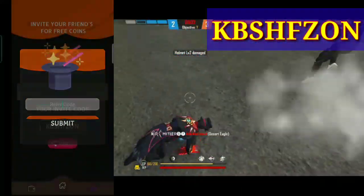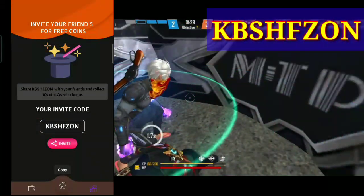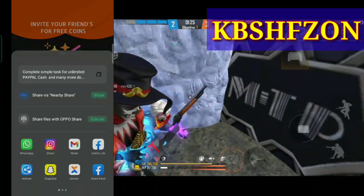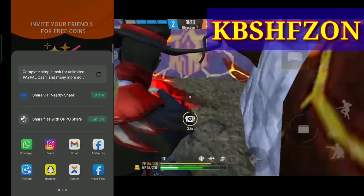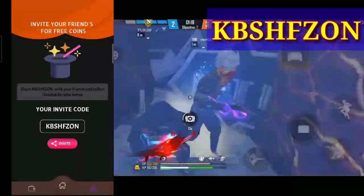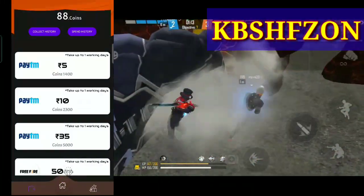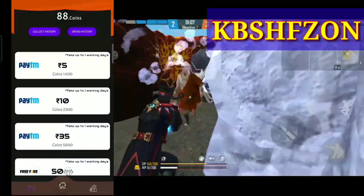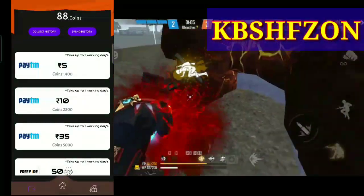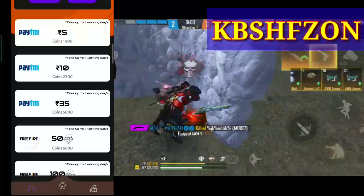If you want to make a referral, you should use extra coins. We choose WhatsApp to share — you clip and copy it. You can use any redeem option. You can use 100 diamonds, or if you want, use 5 diamonds now.